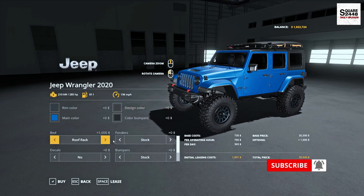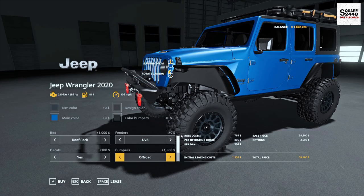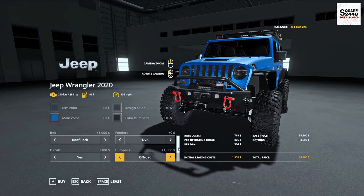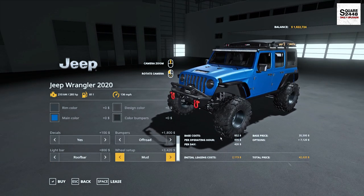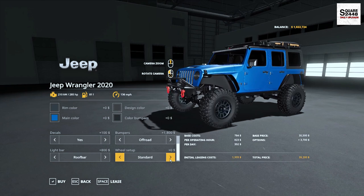You have a roof rack up top, aftermarket fenders which give a lot more clearance, a few decals for the back window, and upgraded bumpers for the front and back. There are tow hooks, a huge LED light bar right above the windshield, and a few different wheel options including mud tires with mud bead locks.